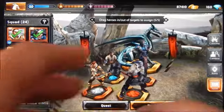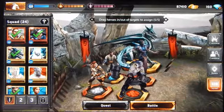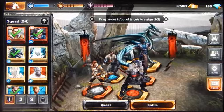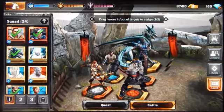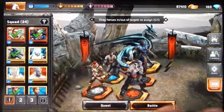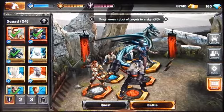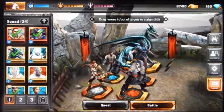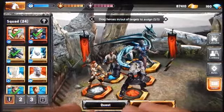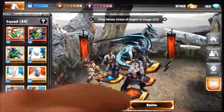Speaking of double damage, I forgot to mention that the formation of your squad has certain bonuses depending on where you place your characters. Characters placed on the front row gain an inherent bonus to health — they become tougher and harder to kill. You may want to put tank-type characters in front so they can absorb damage and gain that additional health bonus from being in the front rank.